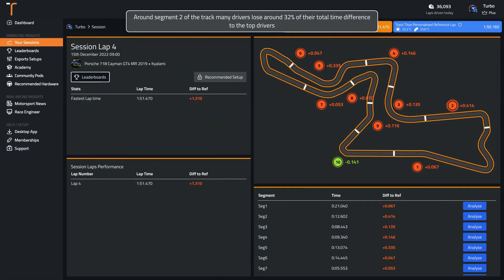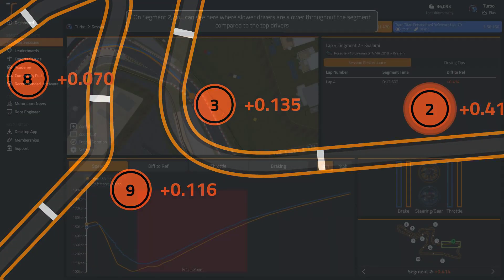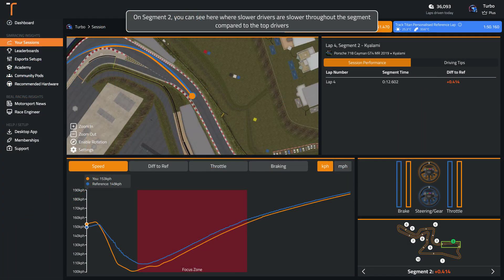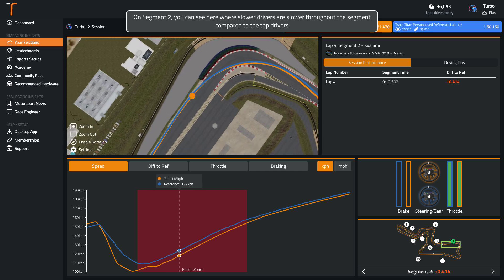Around segment two of the track, many drivers lose around 32% of their total time difference to the top drivers. You can see here where slower drivers are slower throughout the segment compared to the top drivers.